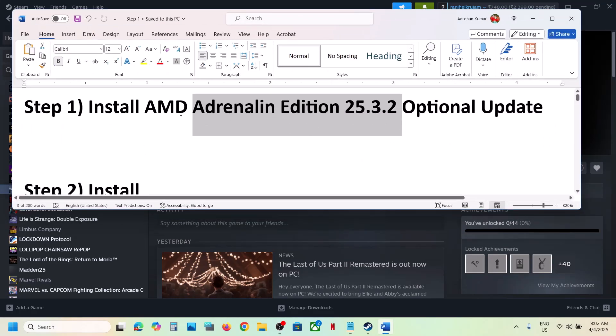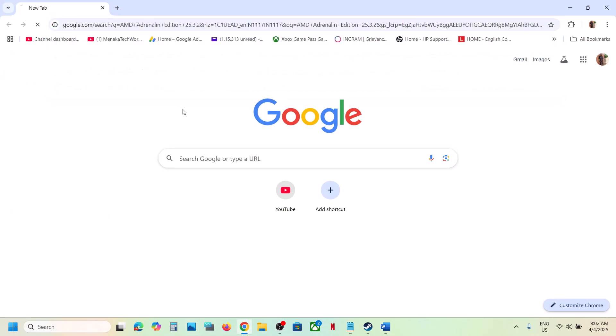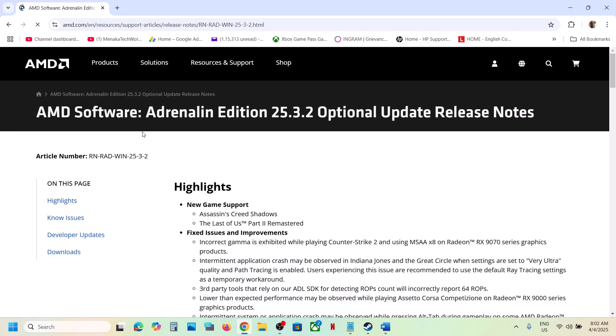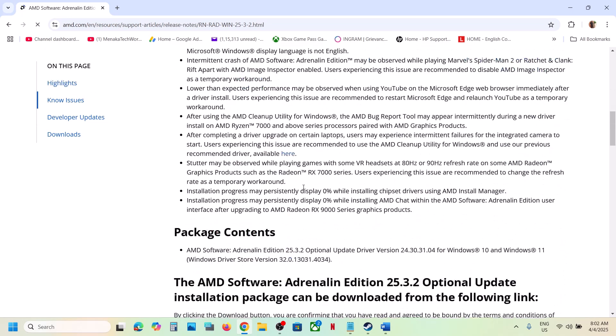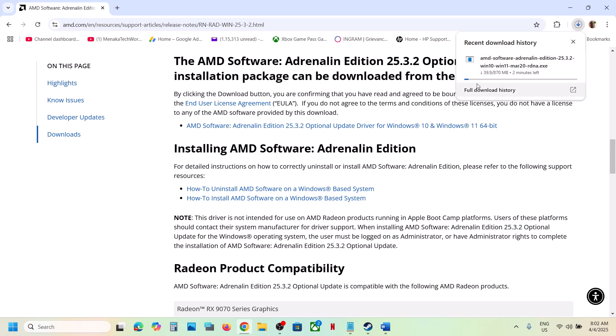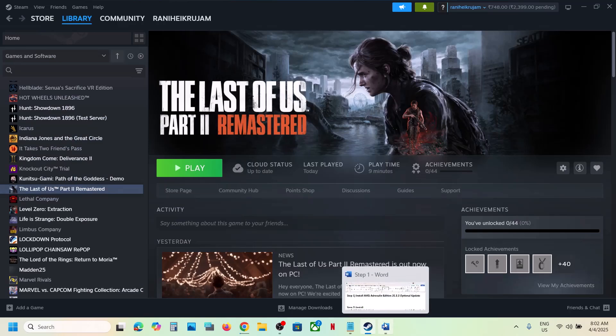The first step is to install the AMD optional update. Search for 'AMD 25.3.2 optional update' in Google, go to the AMD website, scroll down and click on the optional update. Once the download is complete, run the exe file and install it on your computer. After the installation, restart your computer and then launch the game.